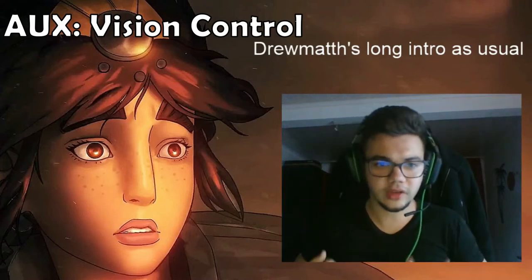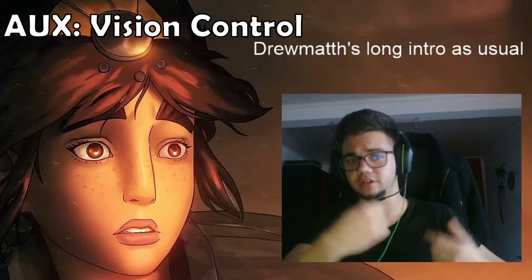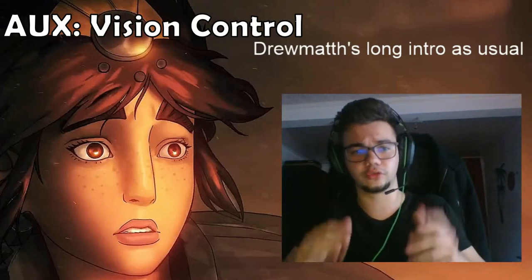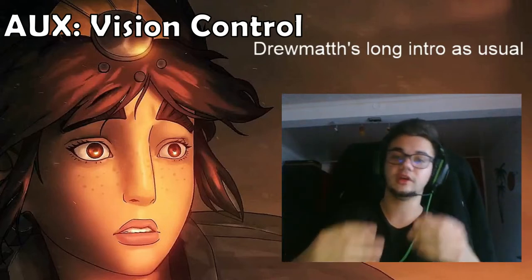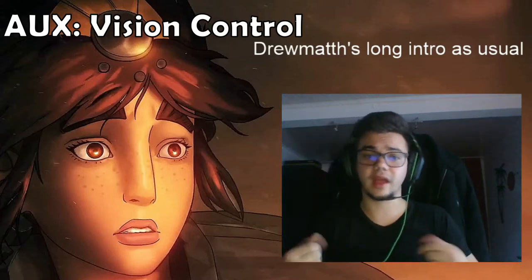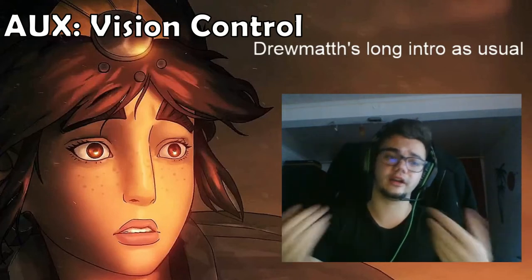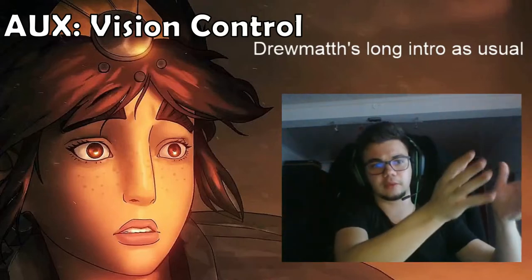The auxiliary rule is about vision: maintain it every time while simultaneously focusing on all of the rules. Use vision wards in the bush near drake in the river, as it is one of the strongest spots. Ward the drake pit if needed — especially if you're against Warwick, Lee Sin, or champions like that. Drakes are extremely important, so that's why I'm saying this. Herald could work too if you have vision control there and your support is great. Always use control wards before you enter the lane, try to place the vision ward in your preferred spot before the enemy sees it in your inventory, be discreet about pink ward location, and aim for at least three control wards per game. Buy them after you buy item parts or complete items. Vision is one of the most important things in League of Legends — this is an auxiliary rule that accompanies all five rules I'm going to present in order of importance.